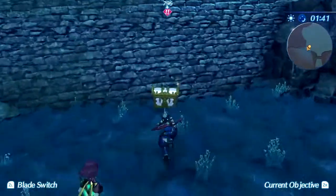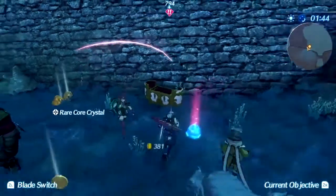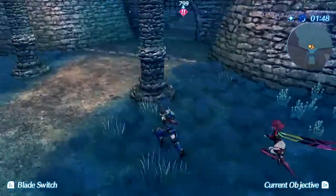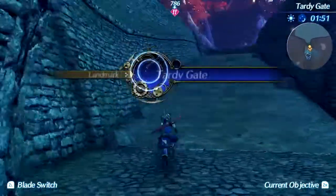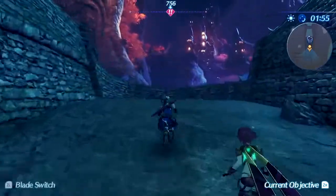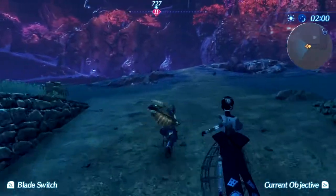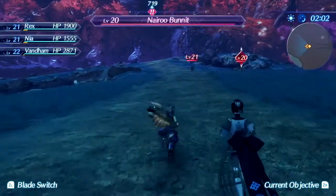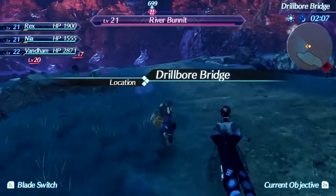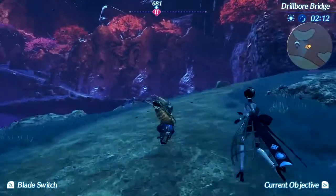We also have a rare treasure trove over here — this is the rarest type, the white ones. They'll usually have some form of rare core crystal, whether it's rare or legendary is up to the game to decide. Now we've reached Tardy Gate. What's so tardy about it? Why is it late? There's more Igna up here, so I probably shouldn't talk poorly about them while they're in earshot, because then they will attack me.